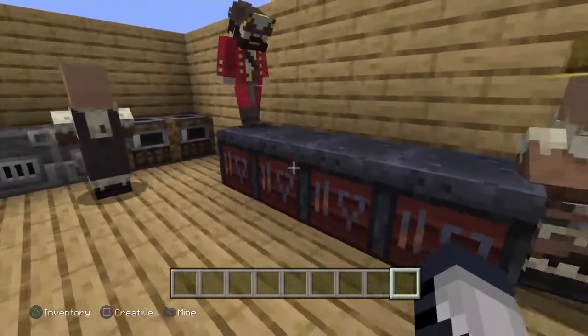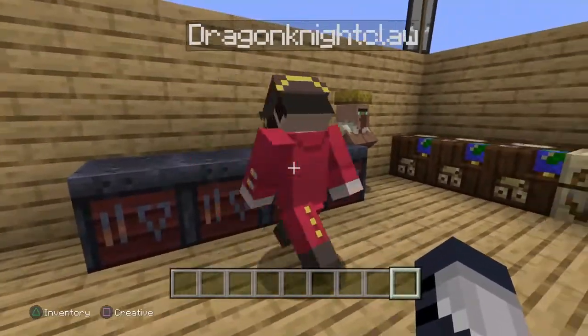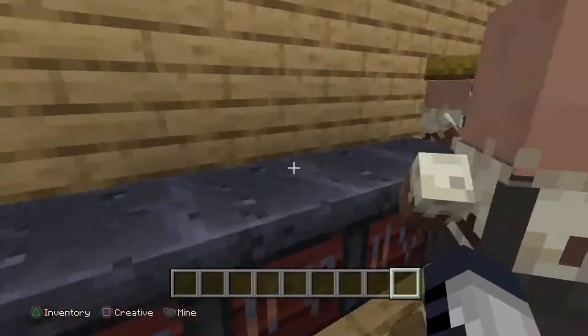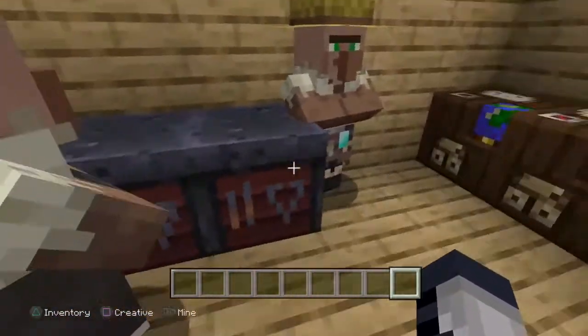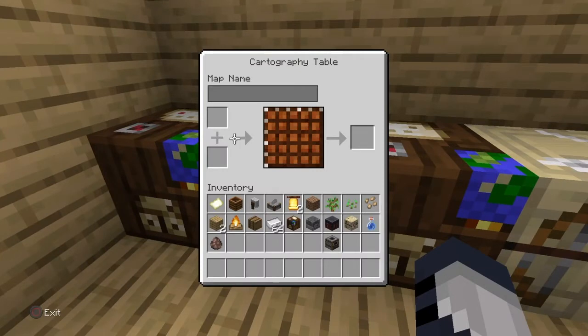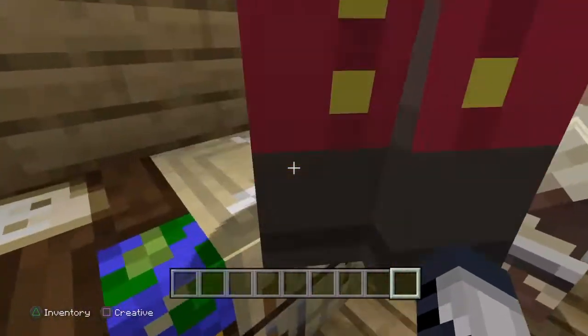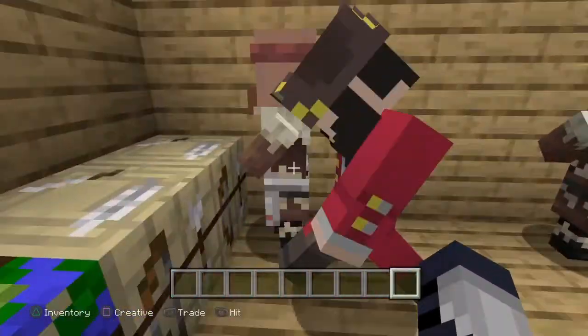So these are smithing tables. These are for the villagers — they're the working stations. This is a cartography table for maps and stuff, it's not really important. I don't think we're gonna be using that. This is also where they work. See, look, he's working there right now.